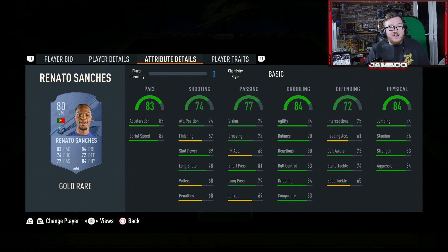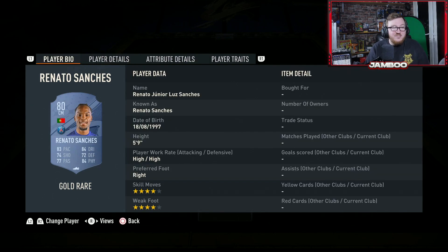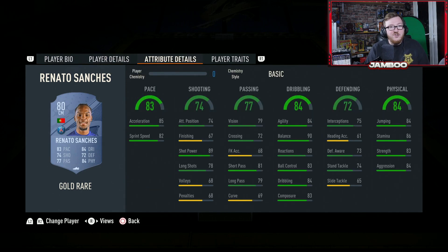We then have Renato Sanchez. A lot of people are using this guy. He's only small but with high-high work rates, four star four star, and very solid all-round stats, he is a very desirable card especially with the PSG links. He is quick, really strong and physically great for someone that small, excellent on the ball, solid passing and okay shooting. He's very good value and one of those cards that just seems to be decent every year on FIFA.